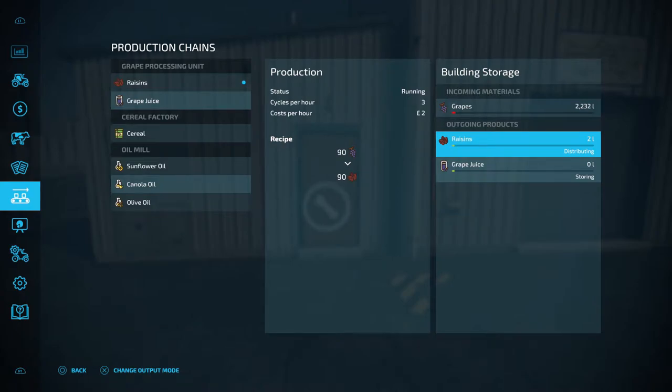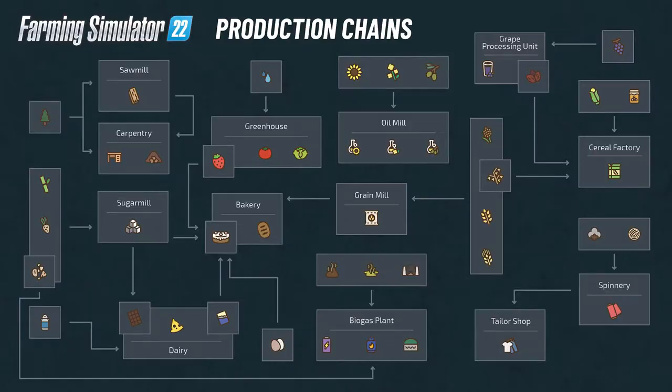Now while we're on the topic of distributing, if we have a look back at this screenshot we'll see the oil mill has nowhere to distribute the oil once it has been processed. So I'll head over to the oil mill and I'll show you how that works.